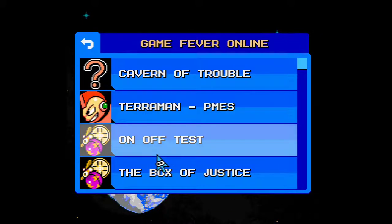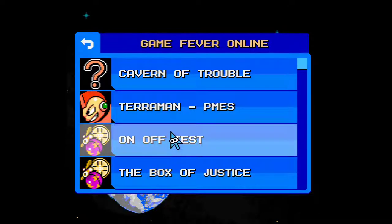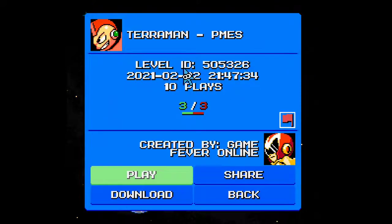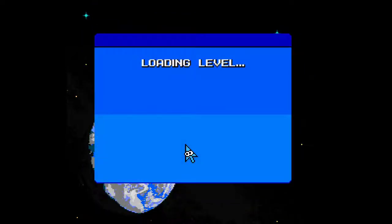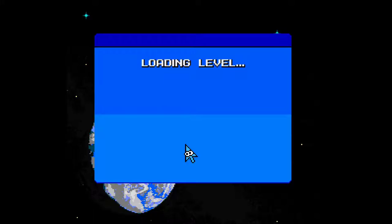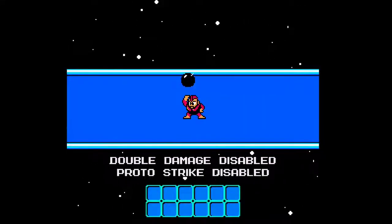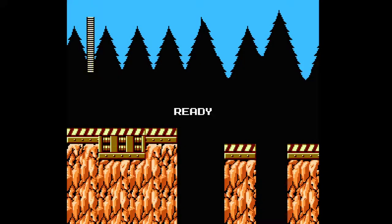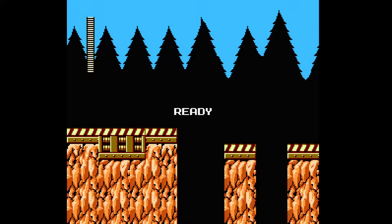Maybe I can try another one. Terror Man PM ES — On-off test. Let's try this one as well, so that the video isn't too short. Double damage disabled, Protostrike disabled. Let's see what this is all about. The dislikes make me think it's gonna be harder.